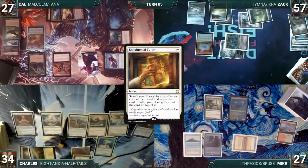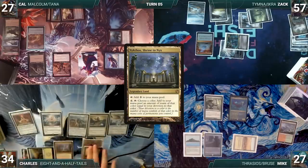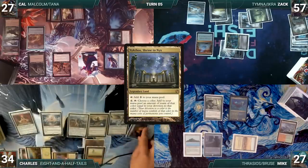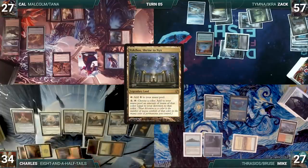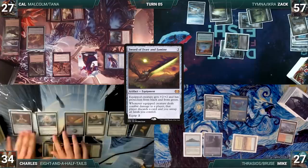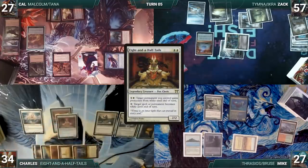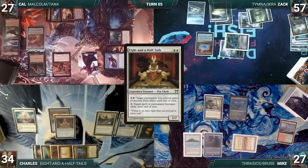During his upkeep Charles wins his Mana Crypt flip. He casts Enlightened Tutor, fetching Sword of Feast and Famine to the top. He draws it, plays Nykthos Shrine to Nyx, activates Nykthos adding eight white, taps Deserted Temple to untap Nykthos, then activates it again. He sacrifices Ranger-Captain of Eos, silencing opponents until end of turn. He casts Sword of Feast and Famine, equips it to Eight-and-a-Half-Tails, then activates Eight-and-a-Half-Tails turning all of Zac's lands and his Arcane Signet white, and also turning Cow's treasure and Steam Vents white — everyone puzzled.